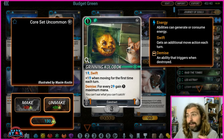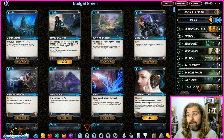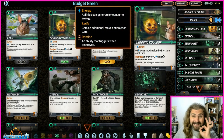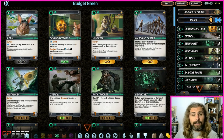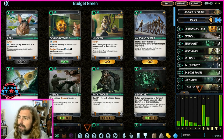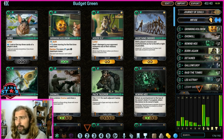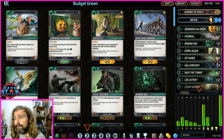If Cobblock dies on turn two it's not the end of the world — it means turn three you have four mana, and by turn five you can potentially get six-drop cards out. Grinning Cobblock is a must-craft for anyone playing mono green. Now looking at the mana curve, you can see it has lots of one and two drops and slowly creeps up to six-plus drops. This is what makes it cheap compared to the optimized version.